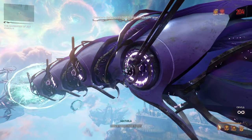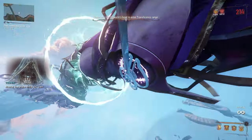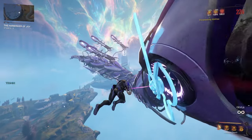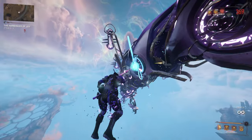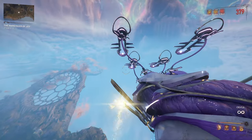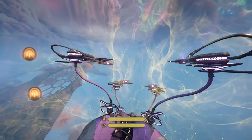After you latch onto the Auro Wyrm, you need to make your way to his head. He will use an attack that can knock you down from him, but you can easily evade it by jumping over it and latching onto him again. When you reach his head, you can take control of him with the interact button.